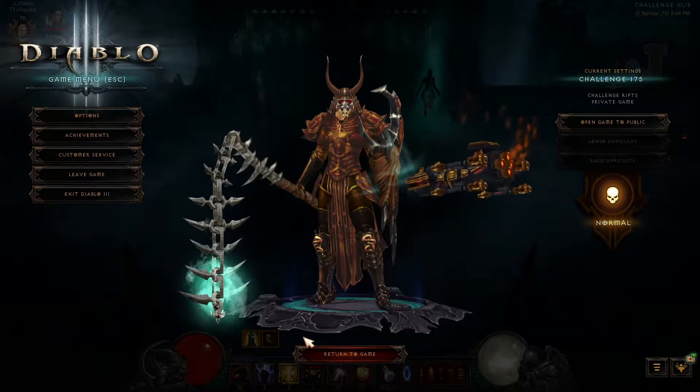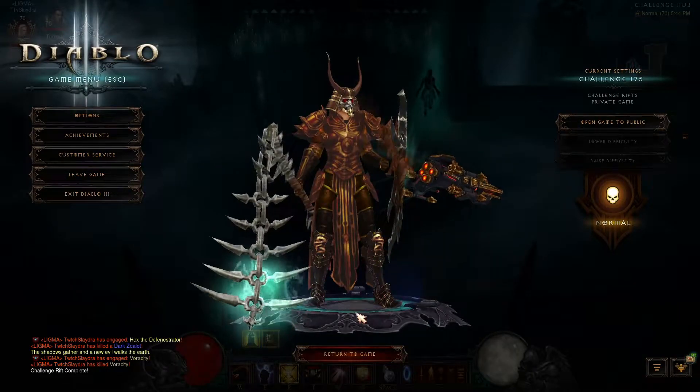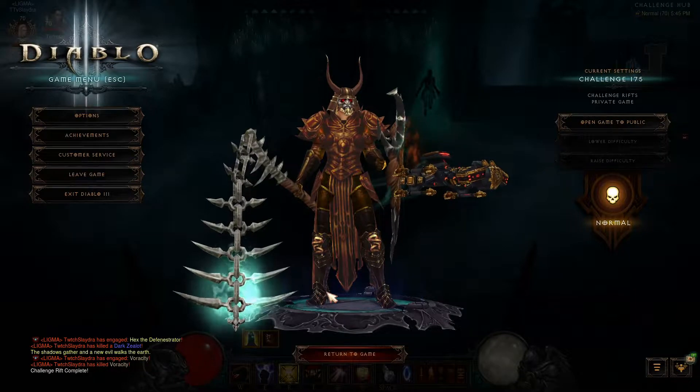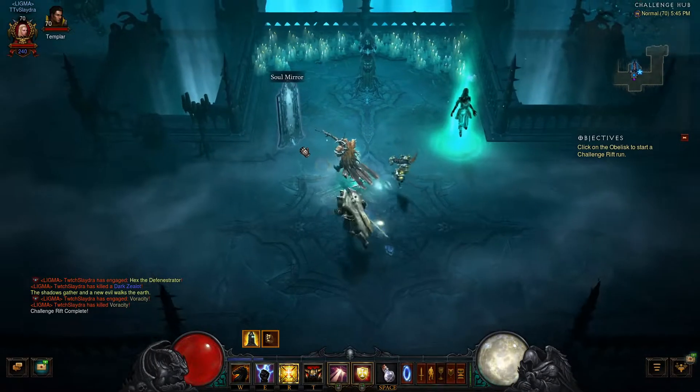Hey, what's up guys? Welcome to this week's Challenge Rift Guide 175. This week we're working with a Fist of the Heavens Crusader. However, it's not going to be using Heaven's Fury at all. But anyways, let's go ahead and first off hop right into what we're working with for the build.